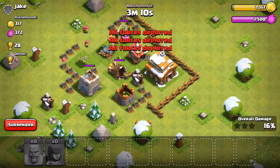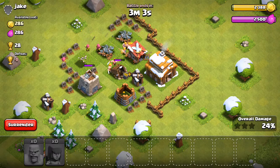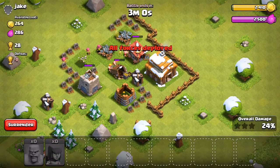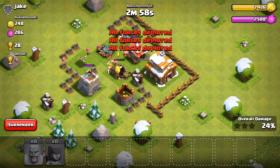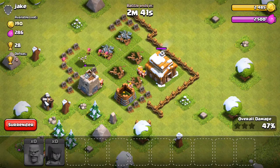This guy actually put his stuff outside - normally what are these doing out here? So we'll be able to take down these couple of collectors. This guy is actually what's called a 'defenseless' player - where you upgrade your town hall, your resources and everything but don't have any defenses. Though he has walls so he's doing it wrong if that's his strategy.